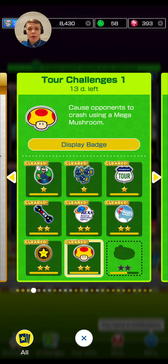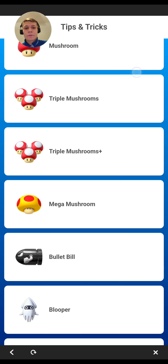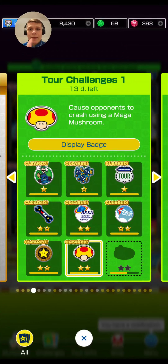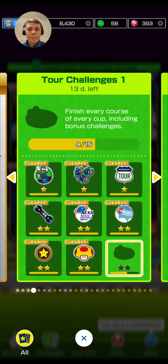The next challenge is to cause a crash while using the Mega Mushroom. You'll need to get the Mega Mushroom item. If you're near the back of the race at the beginning, you will most likely get mushrooms and a Mega Mushroom. Keep in mind it might be a bit hard to actually hit another player.